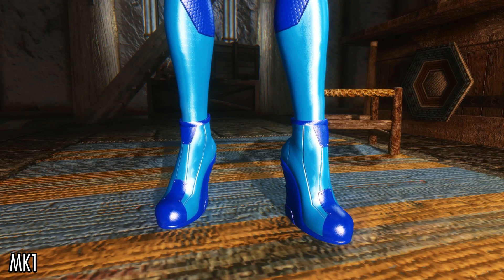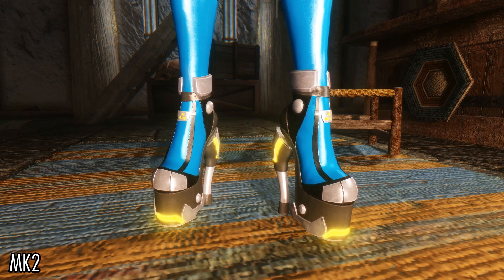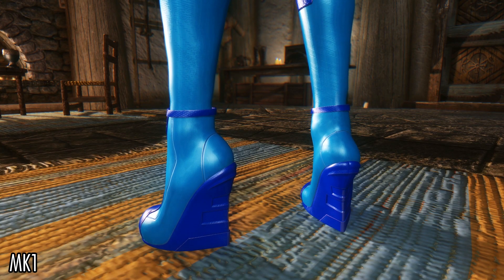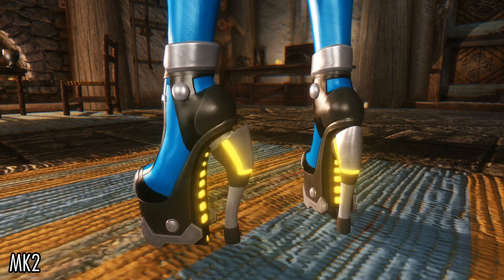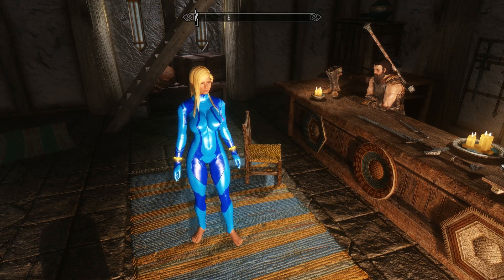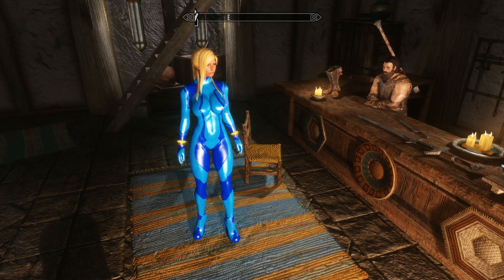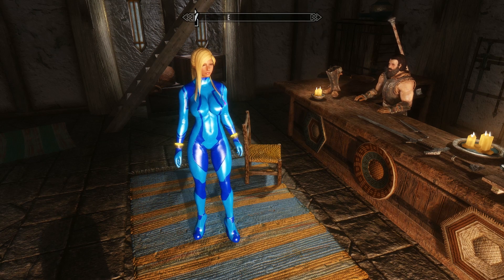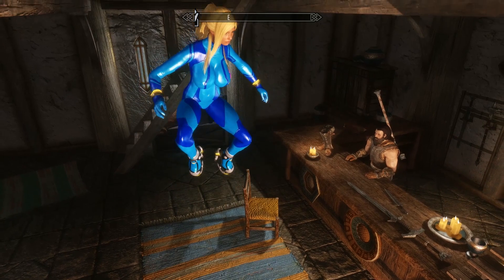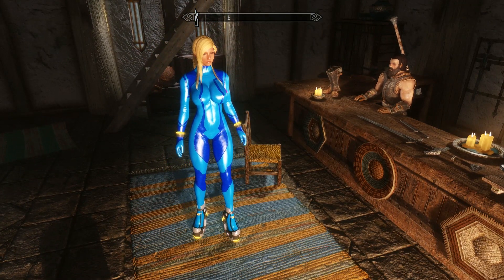There are two different high heels. We have the MK1, which is what Samus wears in the Metroid game series, and we also have the MK2, which is what she wears in the Super Smash Bros. series. As I mentioned in my Fallout 4 mod review, I do prefer the MK2 version, which is more elaborate — and I mention that because this outfit is also available in Fallout 4. Now, the MK1 and MK2 high heels do make you taller, because the high heels add a few inches, especially the MK2.